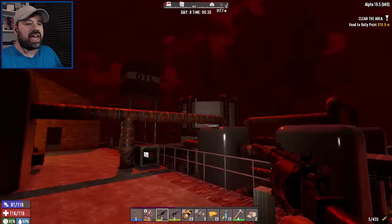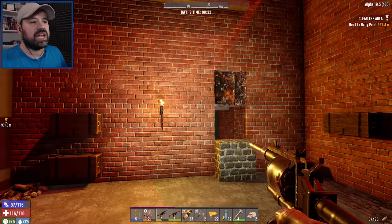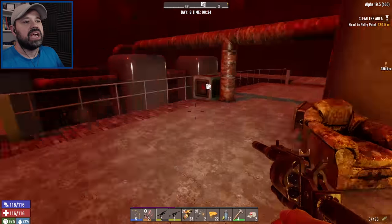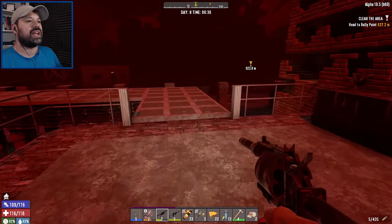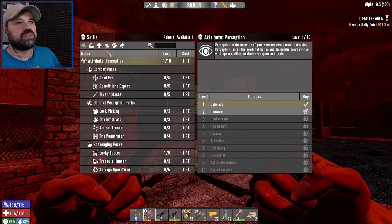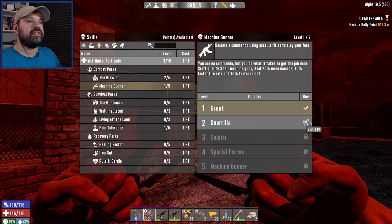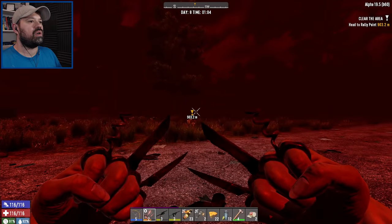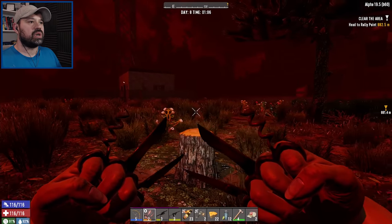That was definitely a horde night. They're walking, so you know what — don't care, we're leaving it on. I think in Alpha 19.6 this is fixed, but we're playing on 19.5 because that's what my client is on and I haven't updated Romero Mod. I don't want to switch just in case I get issues. The good thing is we leveled up again — very nice! I'm going to start putting points into Machine Gunner because we should be getting very close to getting an AK, and once we have an AK it's gonna be sexy time.